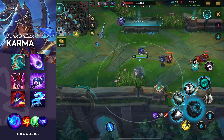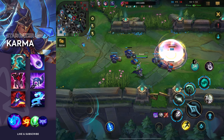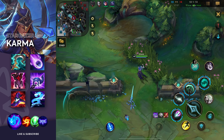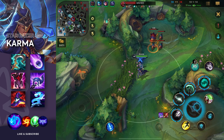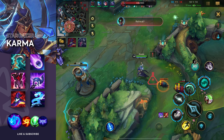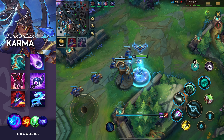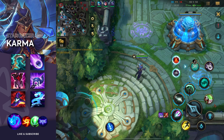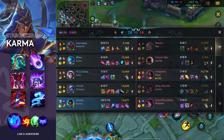The other item I'm using is the new Imperial Mandate. It's kind of hard because I'm building it now — first I bought the sickle, then my boots, and now I'm building the item. We're four minutes into the game, so the dragon is almost spawning. Even though I have a kill and an assist I don't have a lot of items, but Karma is just an overpowered champion so it doesn't really matter.